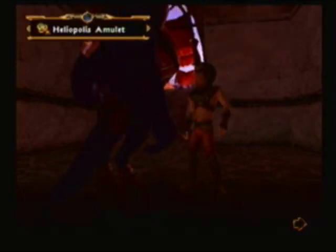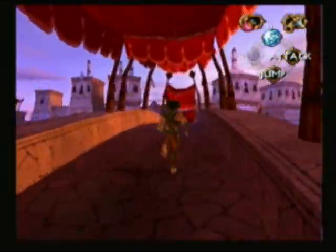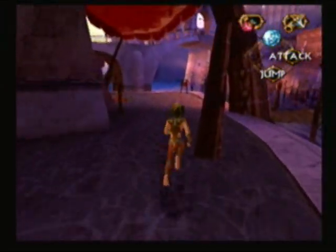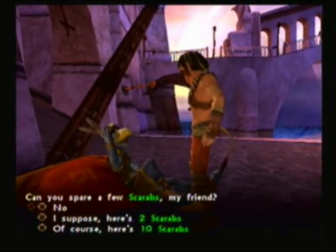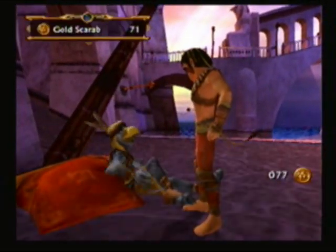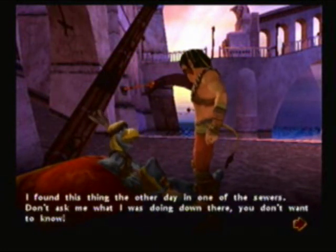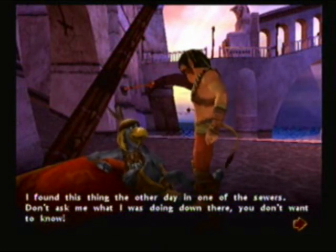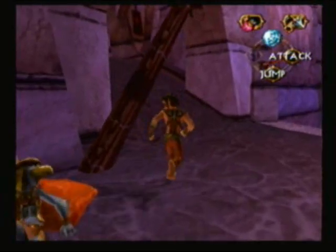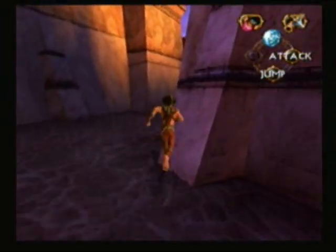Portal Amulet! Heliopolis Amulet - sand-etched symbols in this artifact indicate transport to Heliopolis. Let's see where it goes before this episode ends, because we're going back to Heliopolis anyway. Oh, I just remembered something - we're gonna go give the majority of our scarabs to the beggar. Hey there, man! Can you spare a few coins? Yeah, here's ten scarabs. Here's more scarabs. Wow, you were a regular Samaritan. You've been so generous, let me give you something in return - I found this thing the other day in one of the sewers. You got a gold ankh piece! When we get 200 ankhs, we can get another ankh. More side quest completion!